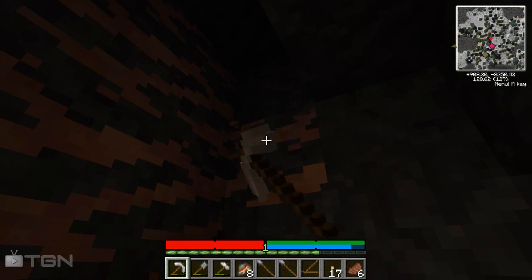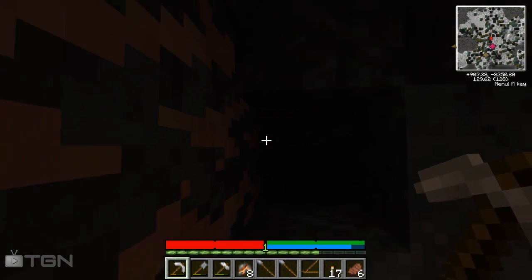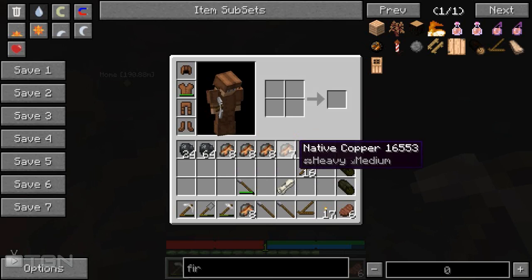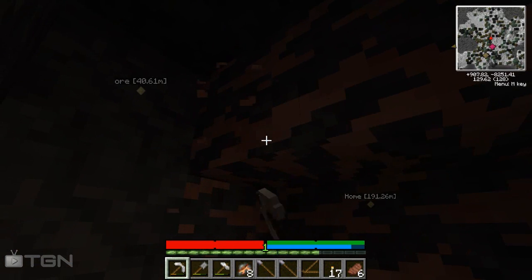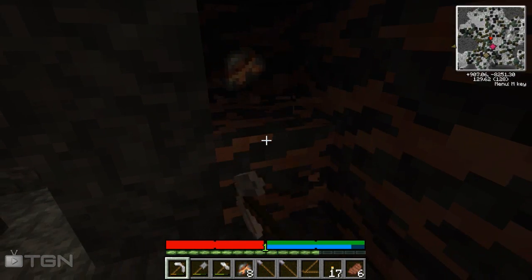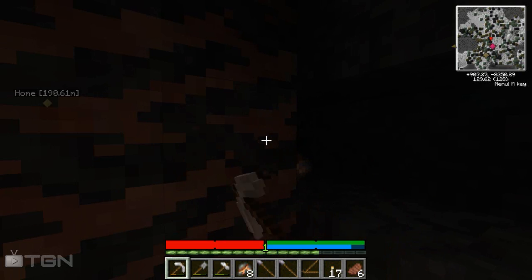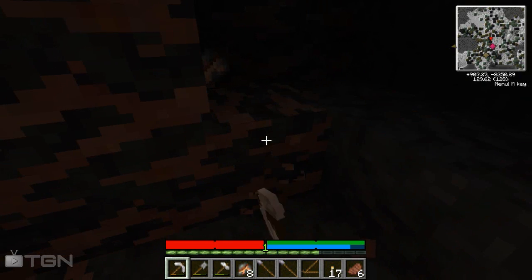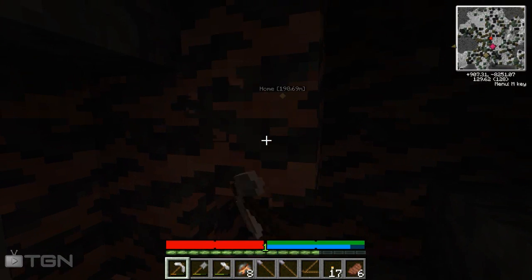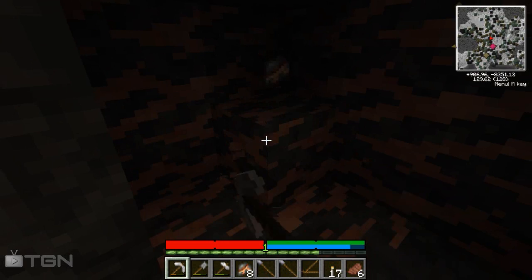This is a pretty decent amount of copper - look at this, easily enough to last us for ages! Now here's the problem - you can't smelt copper on a wooden log fire. It never reaches its melting point so it will never fall into a mold. I don't know how to actually make copper into something useful yet - this is a learning experience for me as much as it is for you, which is why episodes haven't been as frequent.